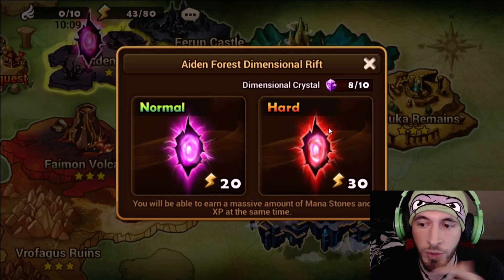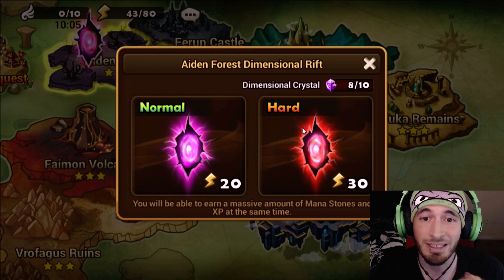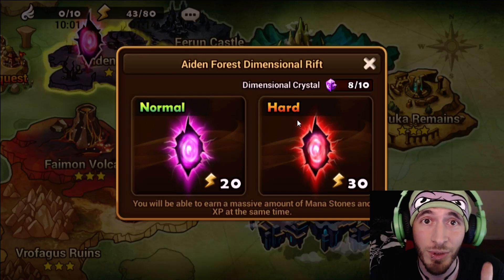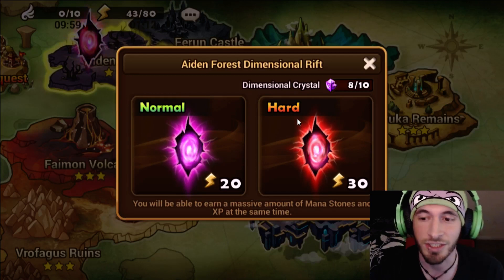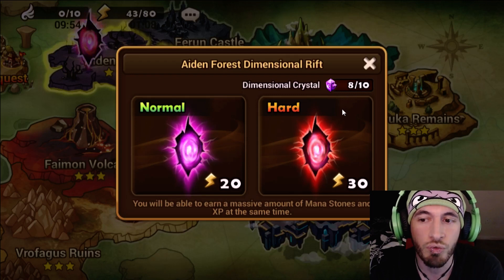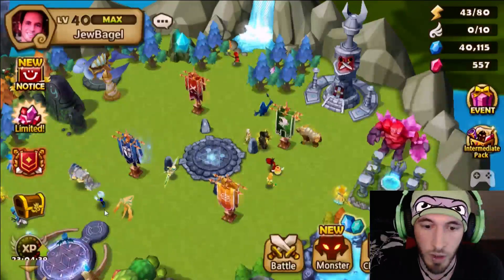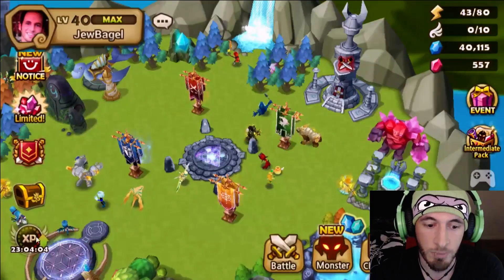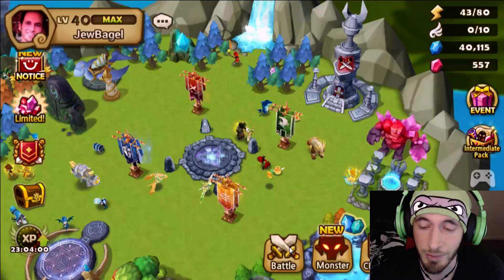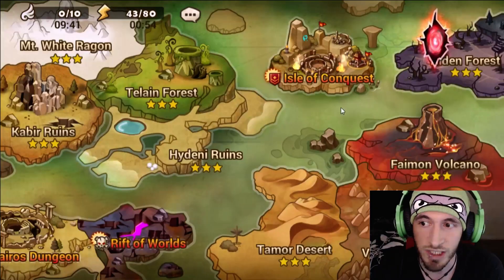30 energy for one run seems like a huge waste of all that lovely energy — and it could be — but there are two places that I really like to use it. Number one: I have a booster active right now.